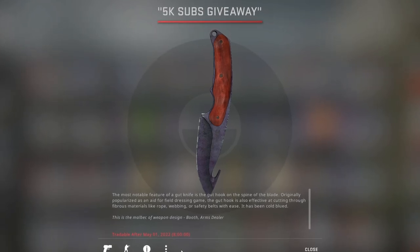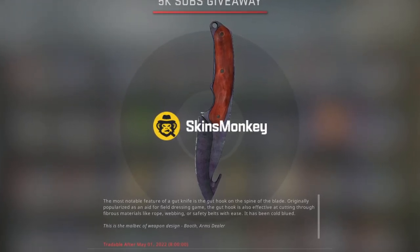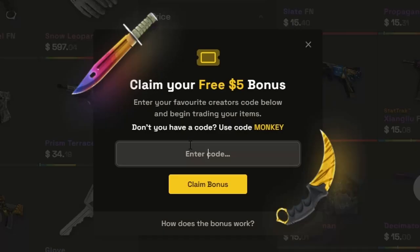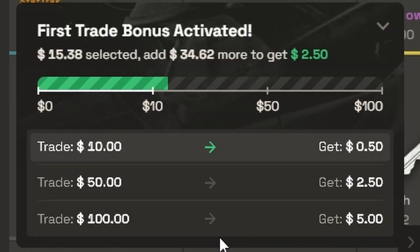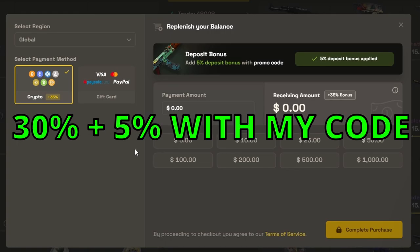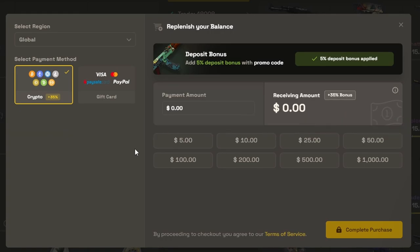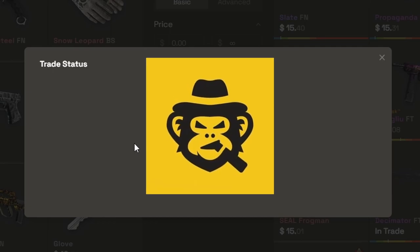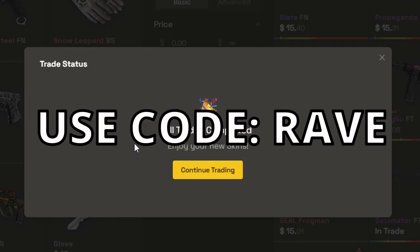But one last thing before the video starts — this video is sponsored by Skins Monkey. Skins Monkey is a trading site where you can trade your old boring skins for something new. If you use code RAVE, you can get up to a $5 bonus on your trade. Skins Monkey also offers a 35% deposit bonus, so if you don't have skins to trade, you can always deposit. In less than a minute, I have a brand new play skin. Go ahead and check out Skins Monkey and don't forget to use code RAVE.